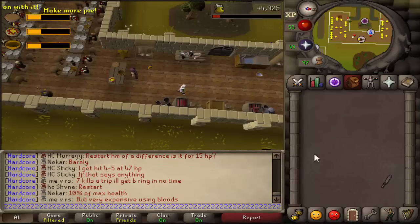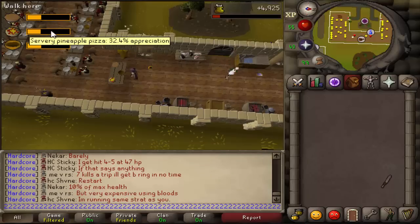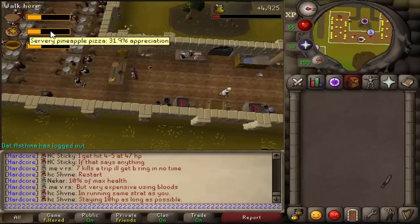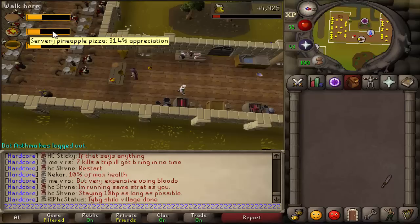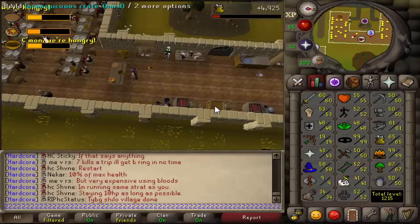Once you do this, you hop worlds, because the appreciation goes down - you see it just went down 0.5%. So what you want to do is hop worlds, because the lower it goes down, the less XP you get. I think if you hop between 5 or 6 worlds, by the time you get back to the starting world it should be reset again. That's how you do it. I'm going to do this for an hour and I'll be back to see how much XP I can get.